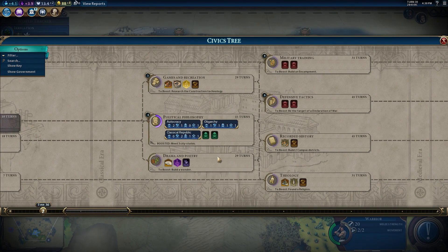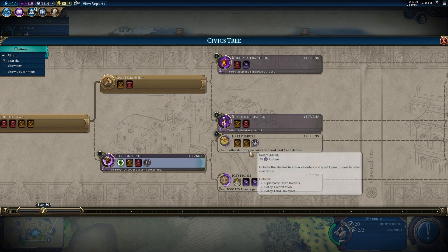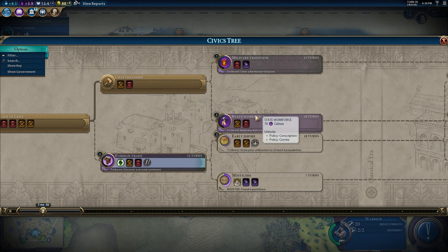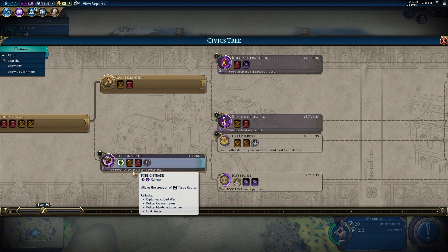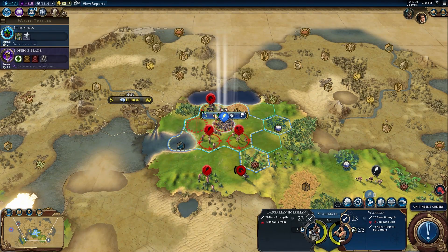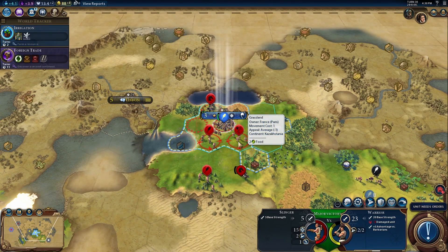That'll kind of automate things nicely. Being aware of what's coming up - like to boost this I should build a district, or grow my civilization to at least six cities - doing these before I start researching would be helpful. The reason I take the merchant government is because trade is extremely strong in this game, especially playing competitively. I like to play as Rome.